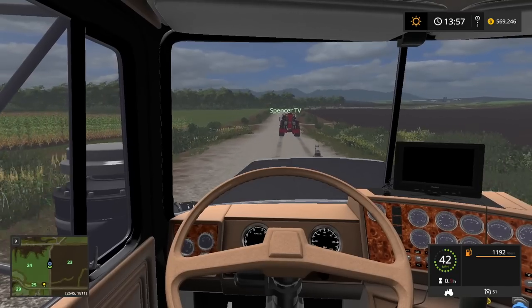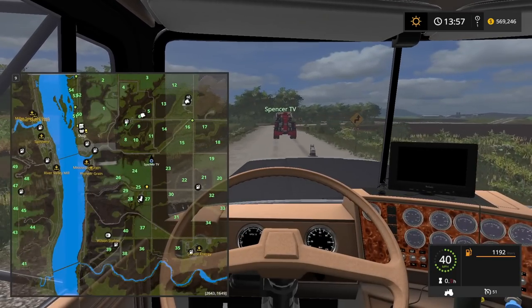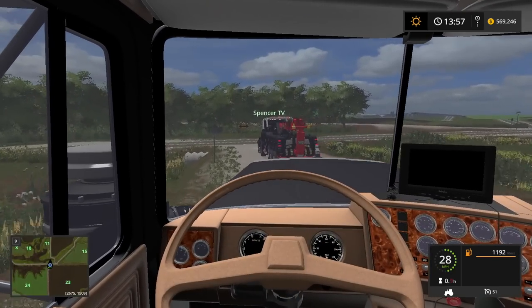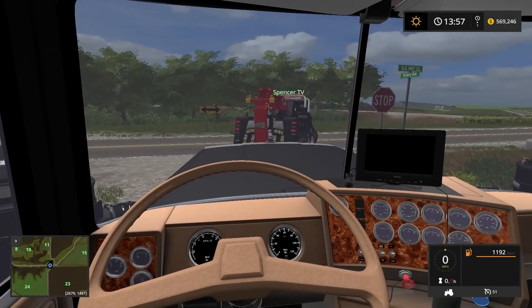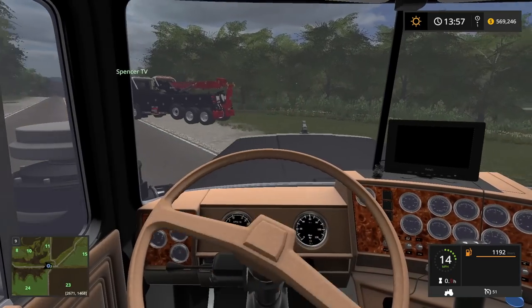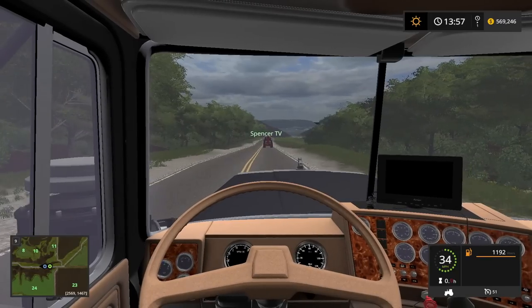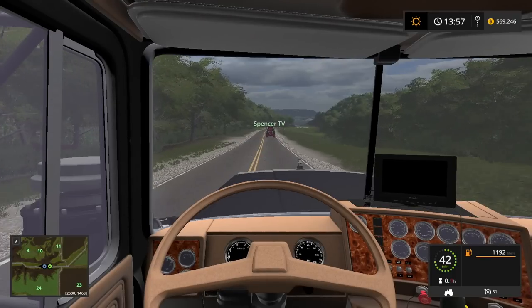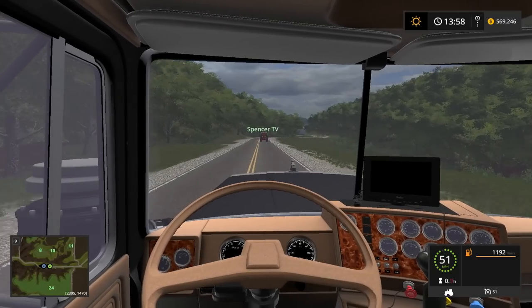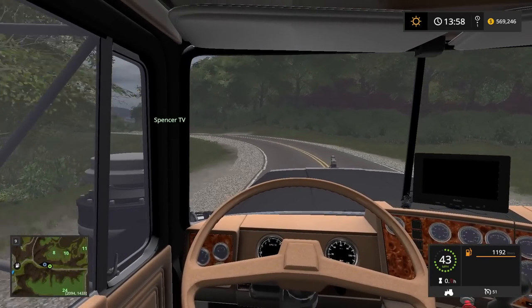One of them is still running but doesn't have the power to get out of the water due to damage. The other one is submerged — that's a total loss for the owner. We're going to see what we can do and hopefully salvage something. One of these drivers was under the influence of alcohol, and yeah, it's Sunday morning. Never drink and drive — terrible stuff. This is what happens if you do.